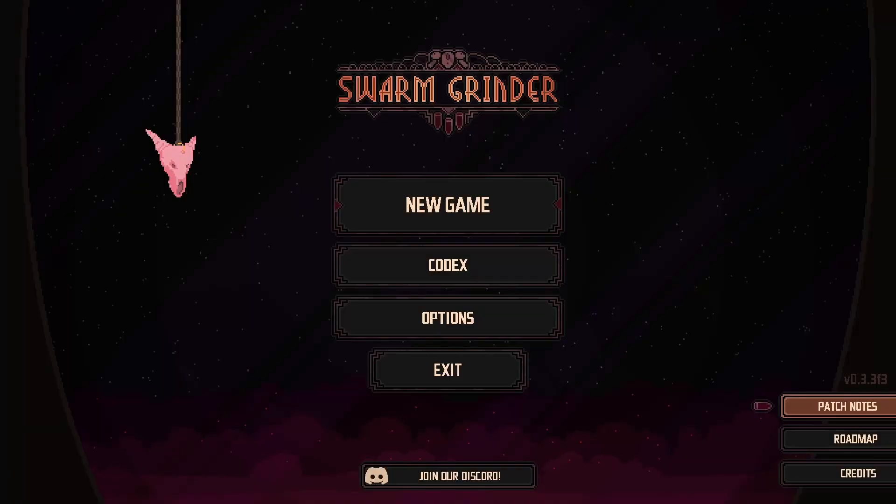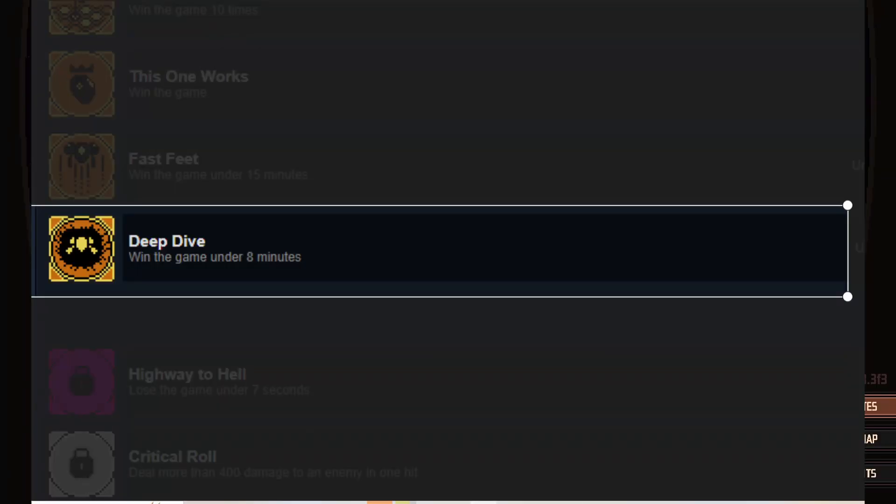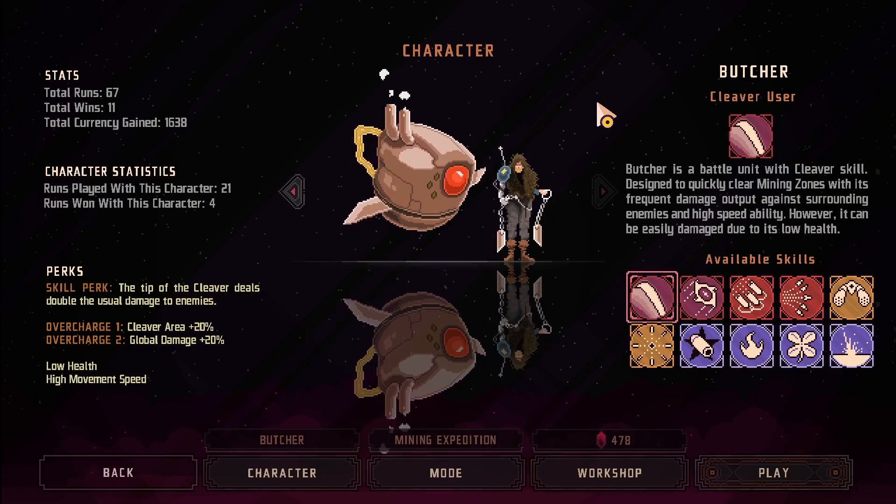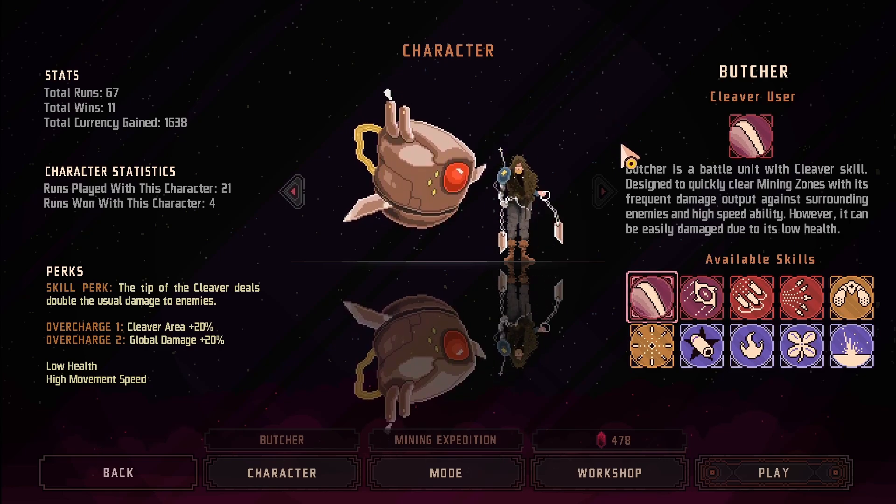Alright, we're back for more Swarm Grinder, and welcome to How to Beat the Game in Under 8 Minutes, Part 1. I'm not really a big speedrunning dude, but there's something about this game that makes me want to beat it in under 8 minutes over and over again. I'm going to call this one the Butcher Cleaver Stop and Go Your Way to Under 8 Minutes.